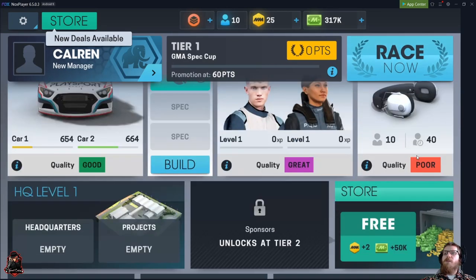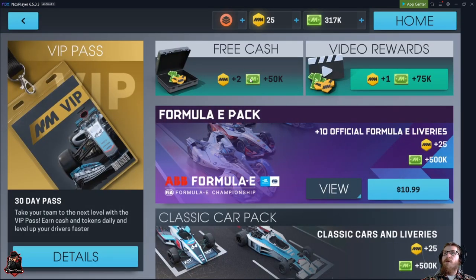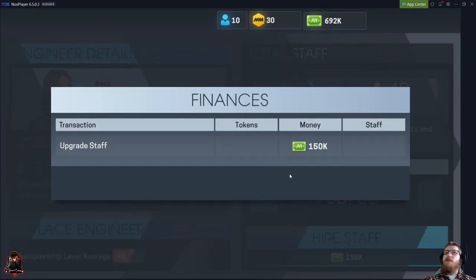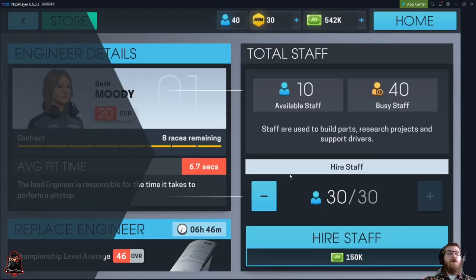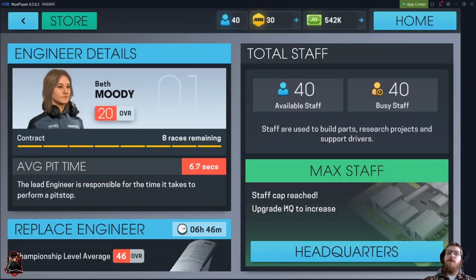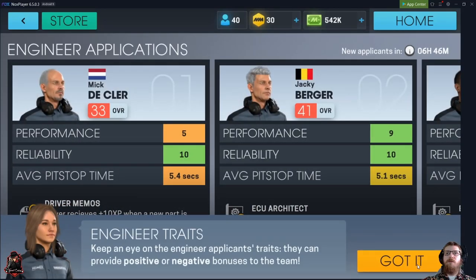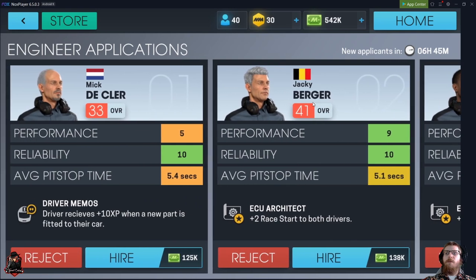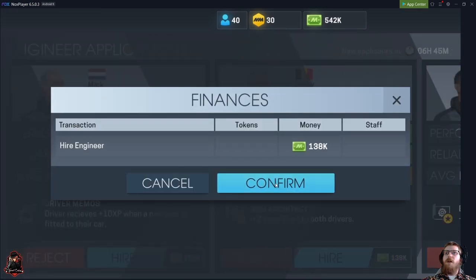We'll pause for just a moment and go get the freebies — cut the ad that I'm about to play. So we've watched three ads. We've come over to upgrade our staff. Our engineer is garbage, but this one at 41 is far better than what I got right now, so confirm.